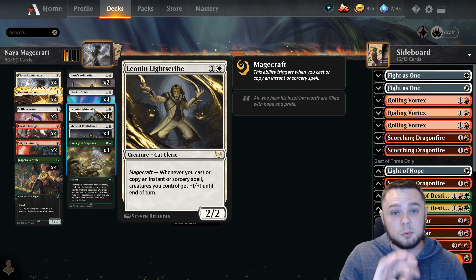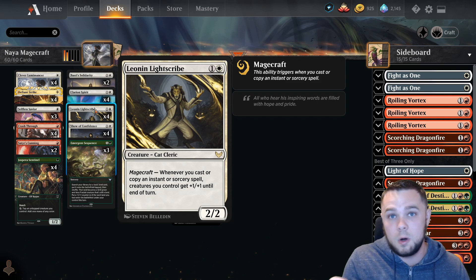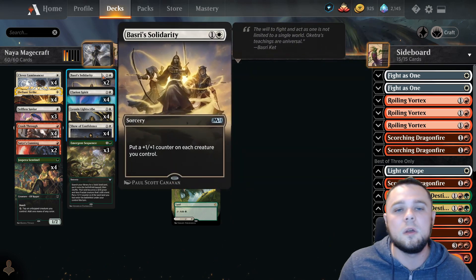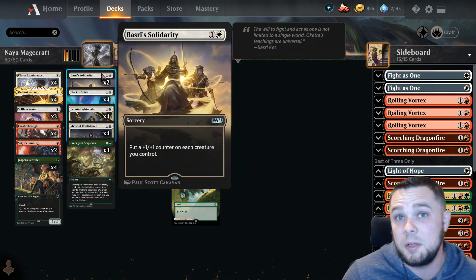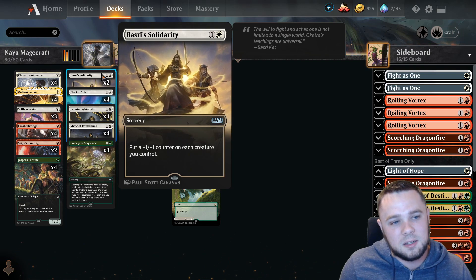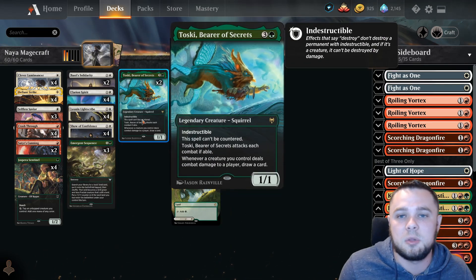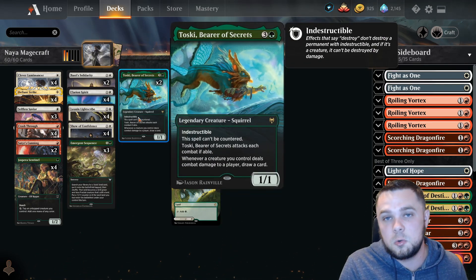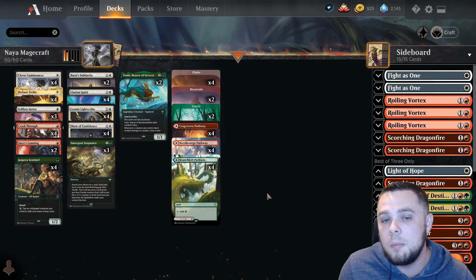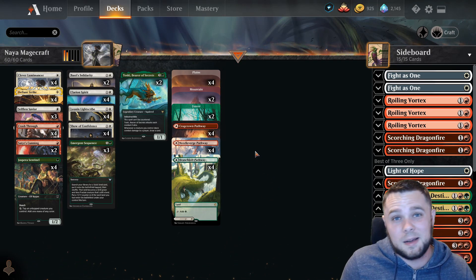For anybody who hasn't played this: if you have multiple Lightscribes out, it triggers for each spell, so if you cast one instant or sorcery you're getting plus two plus two for each one — kind of crazy. One card I haven't seen people playing much is Basri's Solidarity, just two mana to put a plus one plus one counter on each creature you control. We like to go wide in this deck, going wide and then going big with Leanne and Lightscribe to deal a bunch of damage, then Toski to refill your hand.